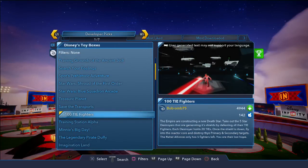What is going on guys, today we're back playing more Disney Infinity, checking out community content. I see space battles and I want to do some space battles. This one's called '100 TIE Fighters' — we have to destroy 100 TIE Fighters and then take out the Death Star. It sounds really awesome. We only have five ships to do it. Fly into the reactor core and destroy the primary and secondary targets. 100 TIE Fighters — gotta survive.